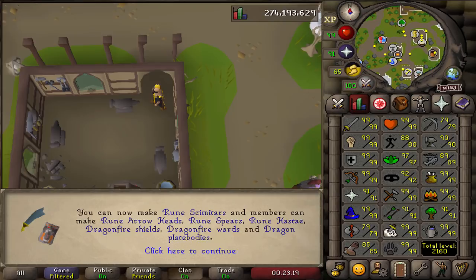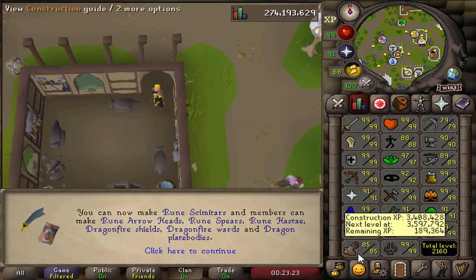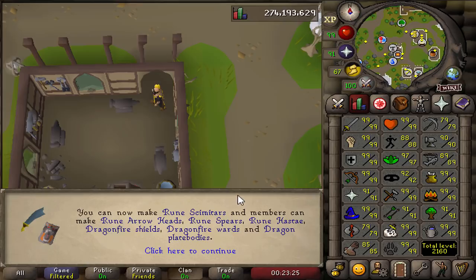We'll eventually do those in the future. At the moment I have no plans for it. We're one away from fishing, I have all my construction stuff banked. Just agility, and then that's it — we're base 90. And we're a good ironman.